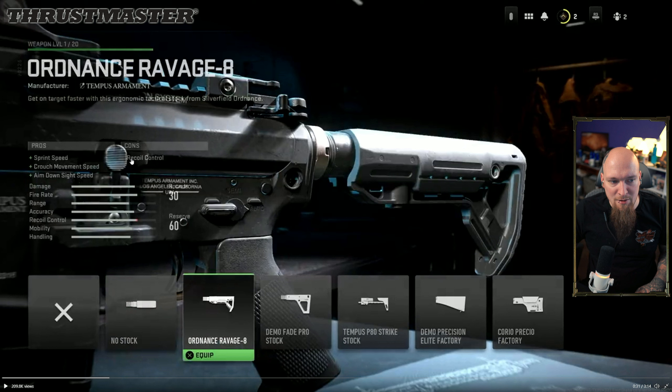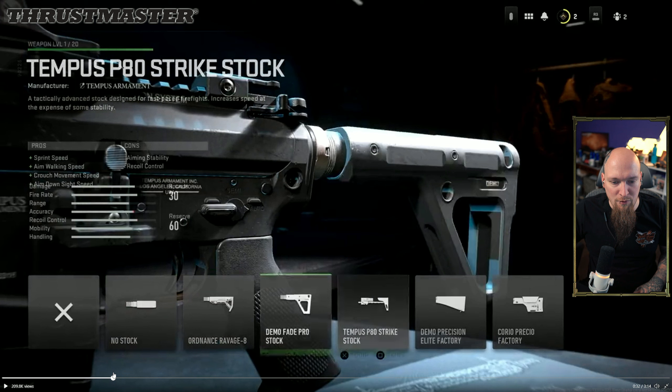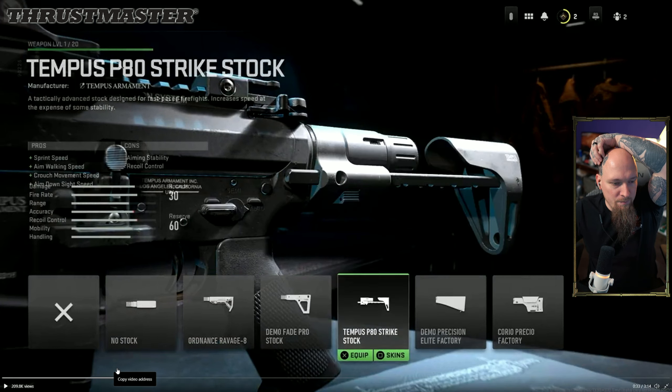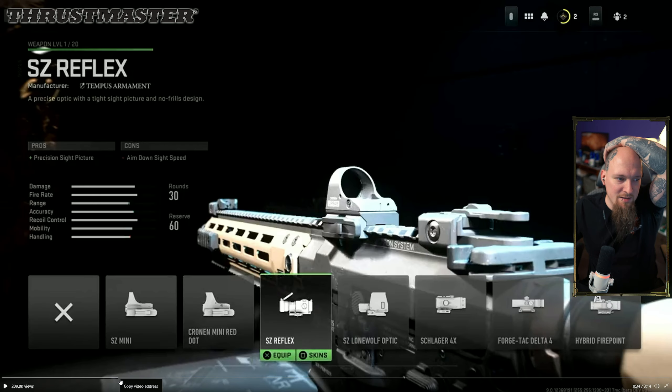Looking at the stocks available for the M4, the stats affected include sprint to fire, crouch movement speed, aim down sight speed, and recoil control. No stock is probably recoil control but movement speed up, strike stock is likely ADS speed, and others cover stability or a combination of recoil control and ADS speed. One example shows aiming stability with increased walking and sprint speed; another shows sprint speed, aim walking speed, crouch movement speed, aiming stability, and recoil control.